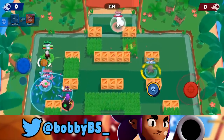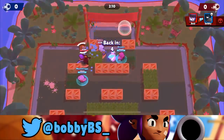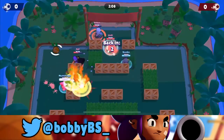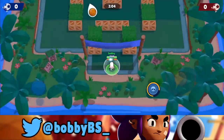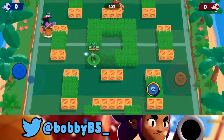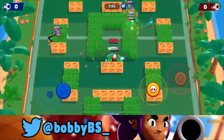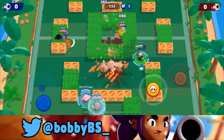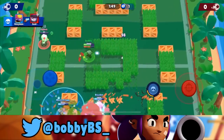Crow is kind of a squishier brawler, so you're not going to be doing a ton of damage, but what you want to do is sit back and continuously poke to wear brawlers down. We do have a Gene on our team which is also good at that, so I wouldn't recommend using this exact comp. Just do what I'm doing — chip down brawlers, don't go too far up.